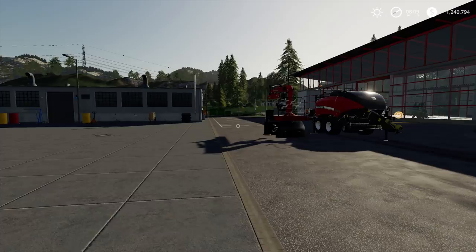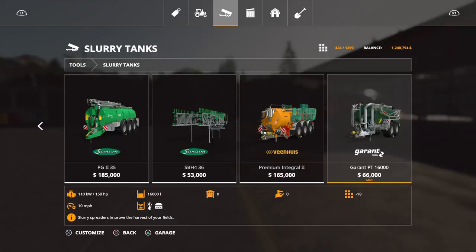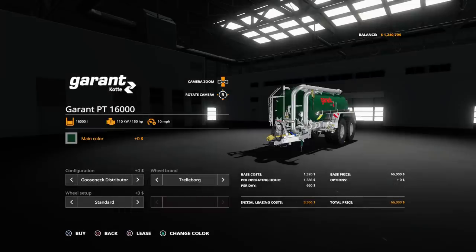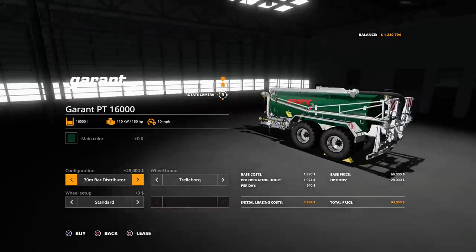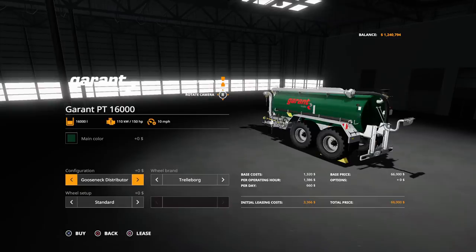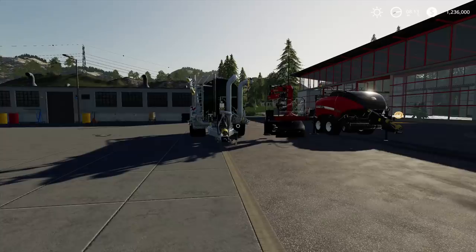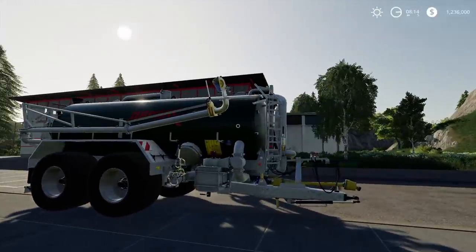Next, under slurry tanks — the Grant PT16,000. It's sixty-six thousand, eighteen slots, required horsepower one hundred fifty. Takes slurry or digestate. You can change the main color: dark green, black, or stainless steel — I like the green and dark green configuration. You can choose gooseneck distributor, 30-bar distributor, or three-point hydraulic. I'll go with the big one — that's an extra twenty thousand dollars. Michelin tires versus standard or wide. Wow, that thing is nice — that bigger boom really makes a difference.